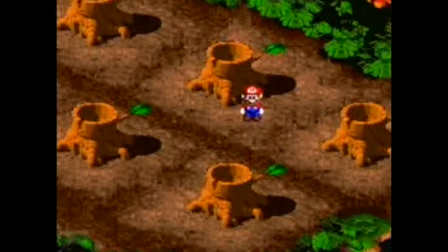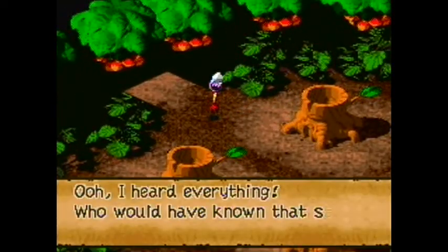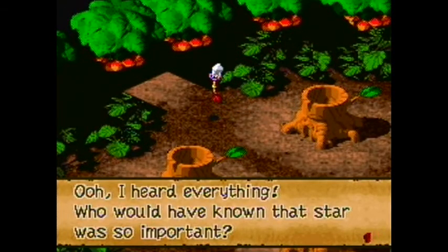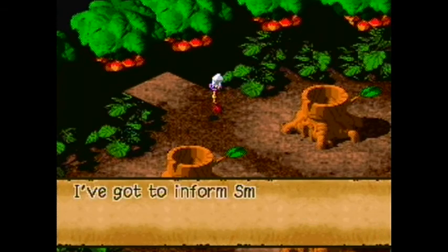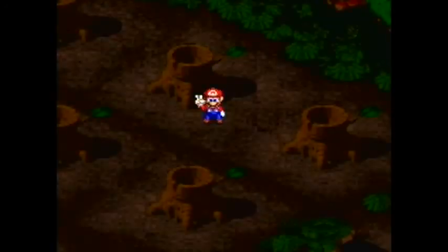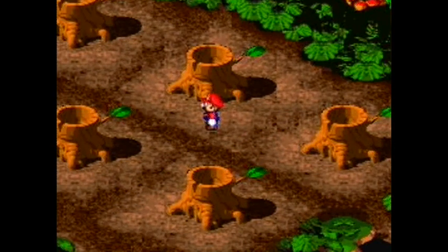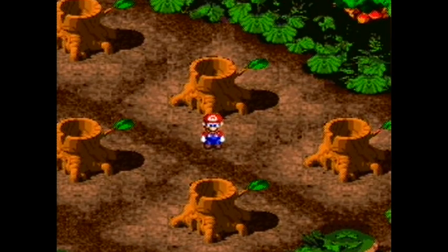Now we have three members in our party. And apparently this arrow heard all that — it heard everything. Who would have known the Star Road is so important? I've got to inform Smithy. The secret to the shooting stars has been unraveled — find the star pieces and bring back peace to Mario's world. Yes, we will be doing that. But next time on Let's Play Super Mario RPG, where we will be going to do stuff. Bye.